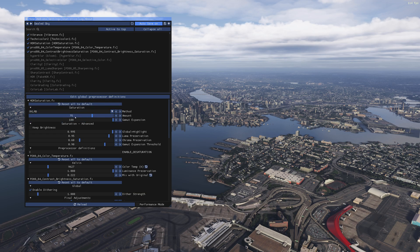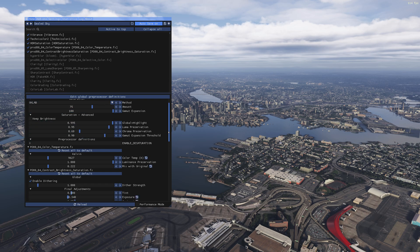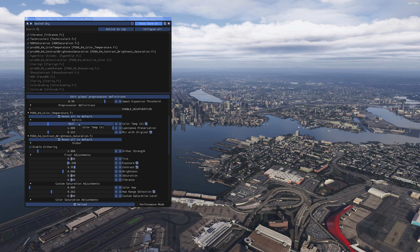For HDR Saturation I've kept that effect default — I haven't changed any values. The Lab 75 and 100 saturation are my values there, left at default. The second effect is Color Temperature. The main setting here is the color temp K value. By default the sim is going to look something like this, which is kind of on the yellow side — which is exactly what we want to fix with ReShade.